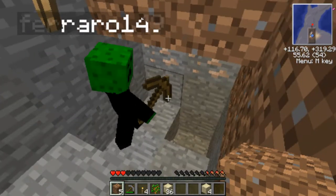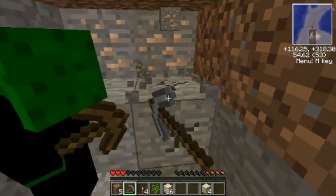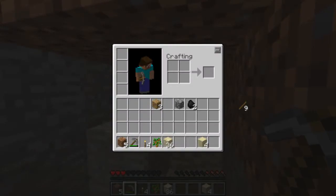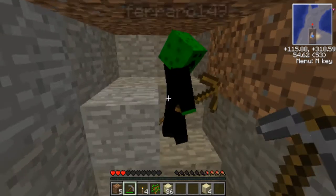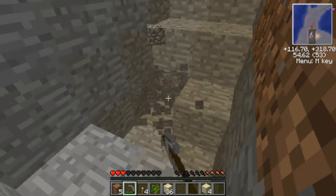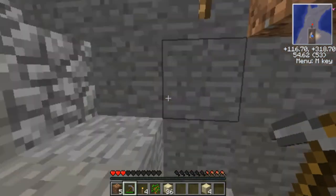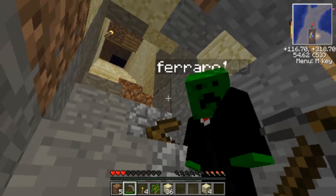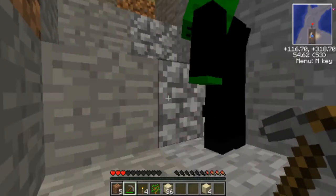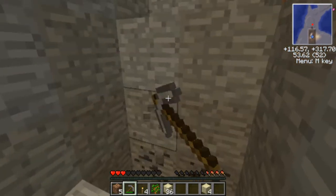Is that iron? Yep! Oh yeah, I can get that. Here, you want to give me two sticks? Yeah, there's two. I got the iron, I'll go up and smelt it. Do you need — I've got two charcoal left. Give me one. I'll keep digging. Just found some coal.